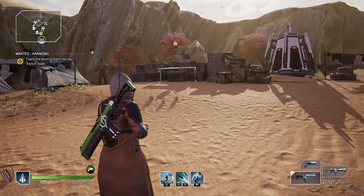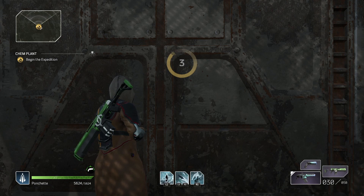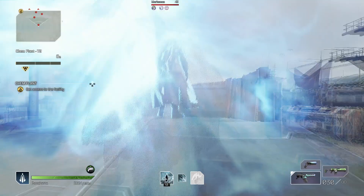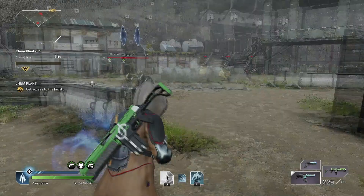We're jumping into a chem plant on tier 9. I'm quite under-leveled right now — average item level around 38–39 while enemies are level 42 — so I might struggle a little bit. Just need to be careful with how we play.